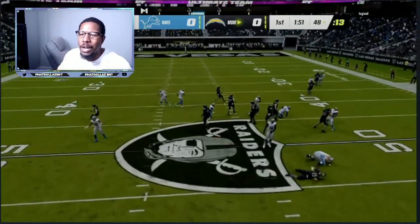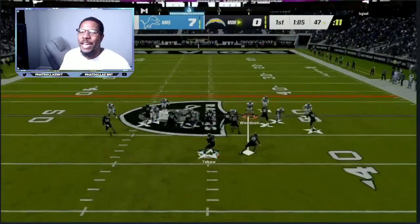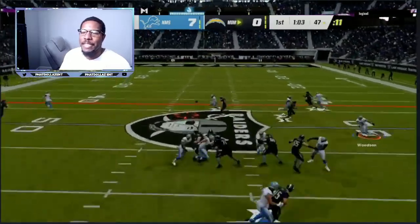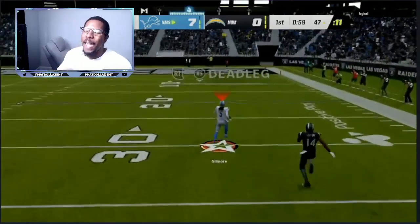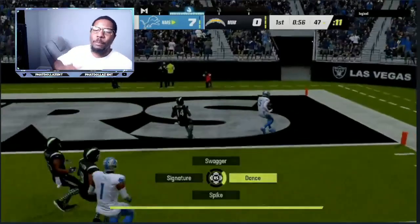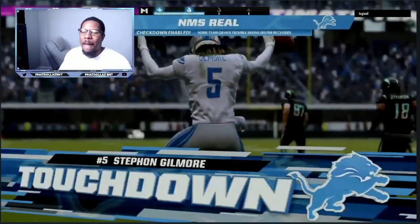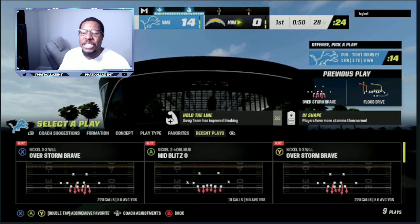The reason I like this Double Mug defense and why it is super overpowered in Madden 23 is because when you are facing somebody that runs, runs, runs and then does that backside RPO, they won't have the time to adjust — either fake the handoff or throw the ball. Somebody's going to come in there breathing on your neck.